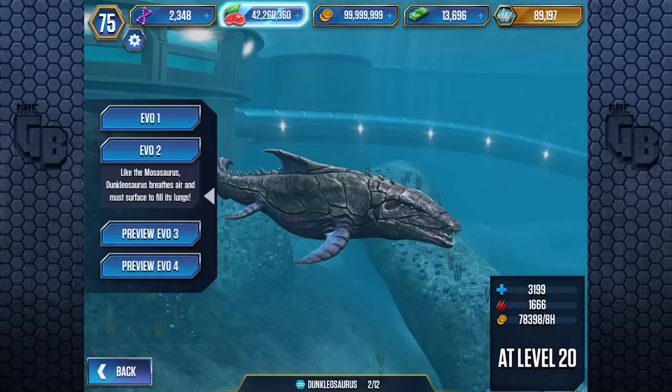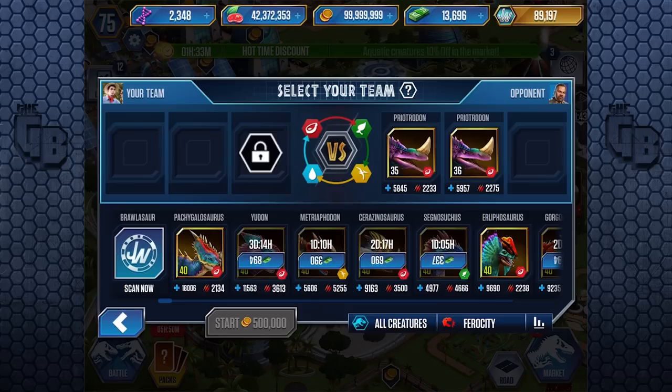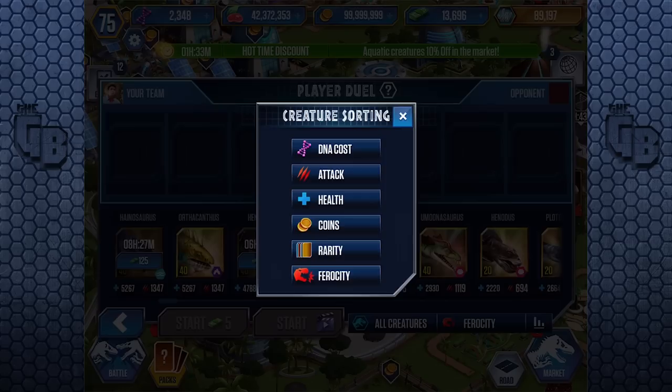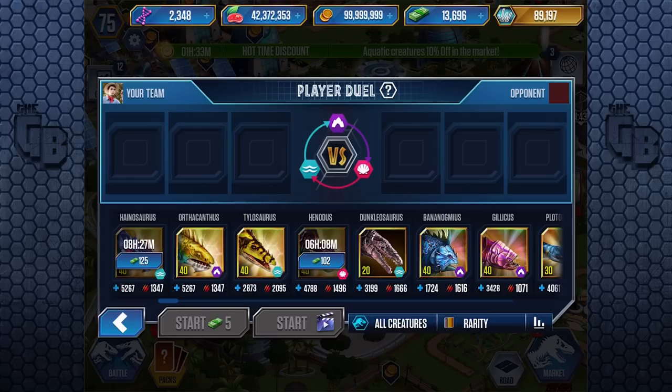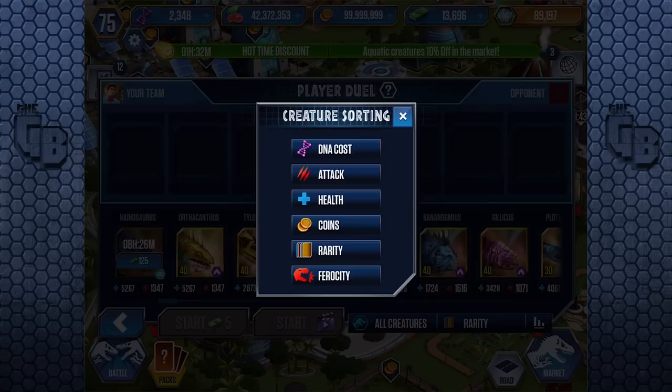Like the Mosasaurus, the Dunkleosaurus is breathing air and must surface to fill its lungs. We can use this in PvP aquatic. Where does it stack? Ferocity doesn't make any sense whatsoever — just put it on rarity. It is in my top five. It just out-beats Bonogamous, but if you look at it, it's got double the health with the same attack. So really it should be even better.